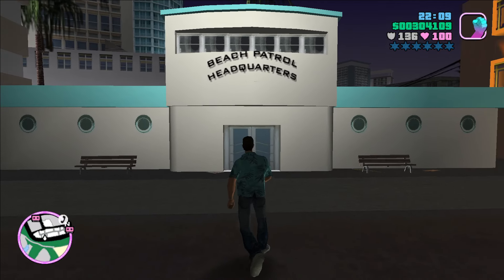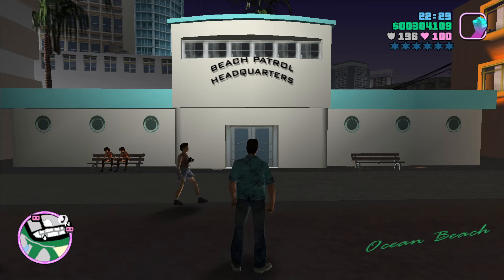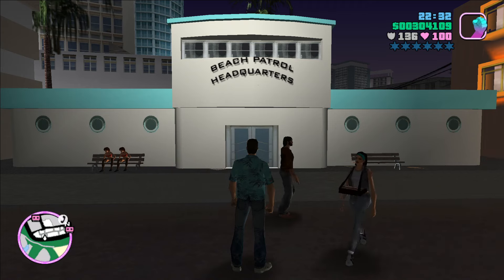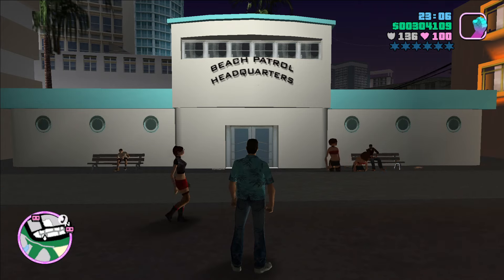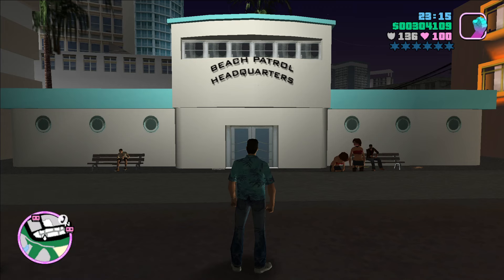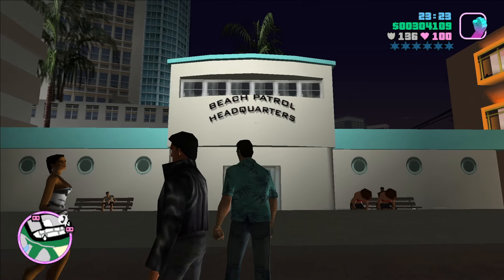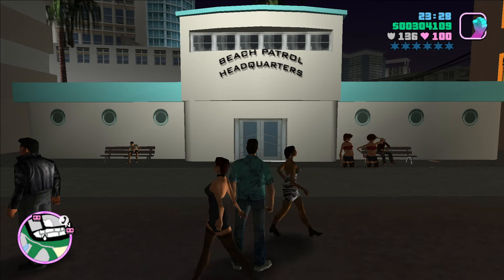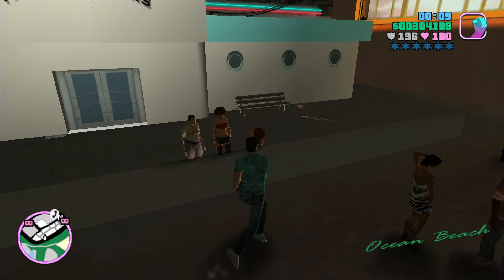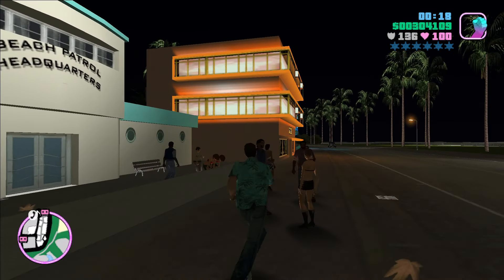Beach Patrol Headquarters — that sounds like a lifeguard type thing. From the wiki: Beach Patrol Headquarters is a lifeguard headquarters in Ocean Beach, Vice City. The building is not interactive, and it is based on the real-life Beach Patrol Headquarters located in real-life South Beach, Miami. I just clicked on the link to the real-life Beach Patrol Headquarters, and yeah, this building in Vice City looks very much like the real building — same font and size on the name, same curves, and those six portal-looking windows on the front are exactly the same. The door looks quite similar too. That building is checked off our list.